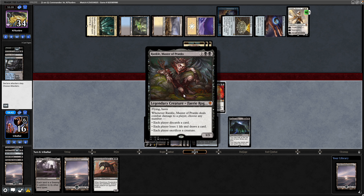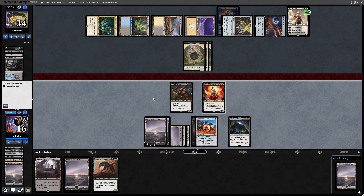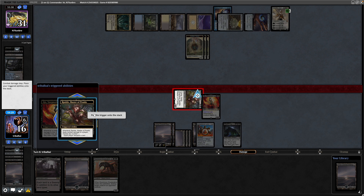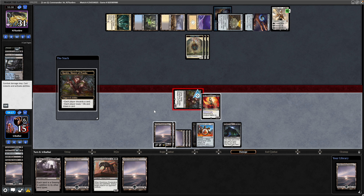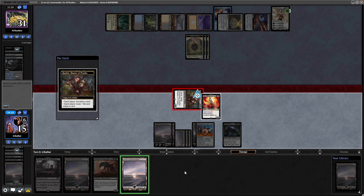We'll waste one mana unfortunately. Swing in at the Elspeth — it's when it deals damage to a player, so it'll have to be straight at our opponent then. Rankle goes on the stack — we will each lose a life and draw a card. Each player discards a card as well. Then Gix will lose us a life and draw us into another Swamp. So discard to the Rankle, draw another Swamp.